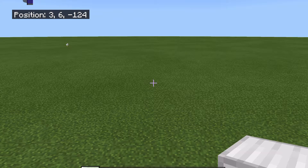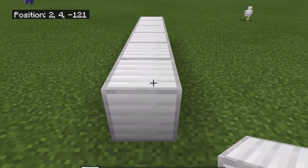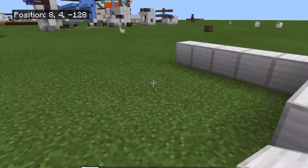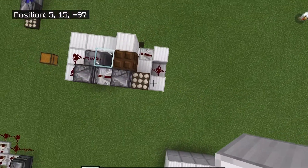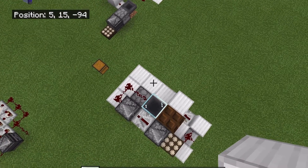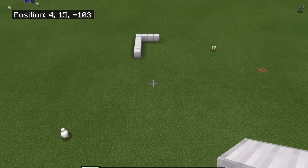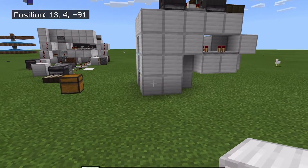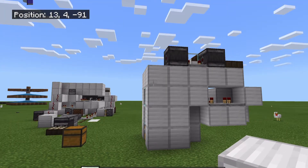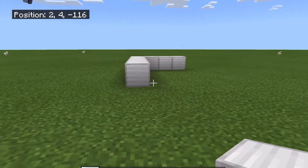The space needed for this farm is 6 by 3 blocks. This can be seen from above, counting 6 blocks long and 3 blocks wide. This farm is 5 blocks tall, so clear out space for the farm to fit.